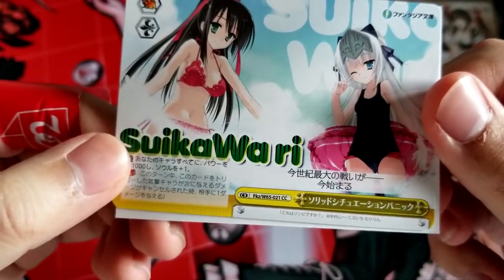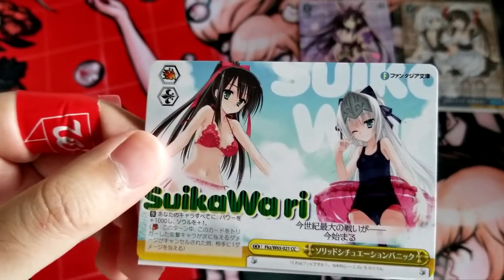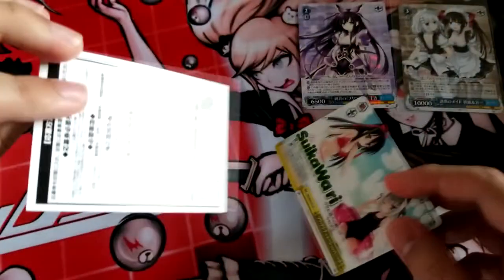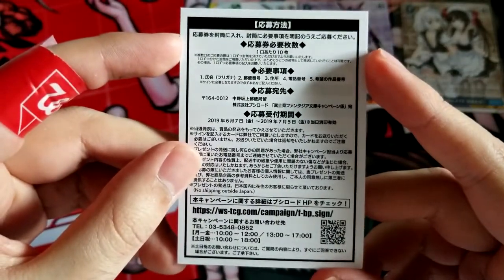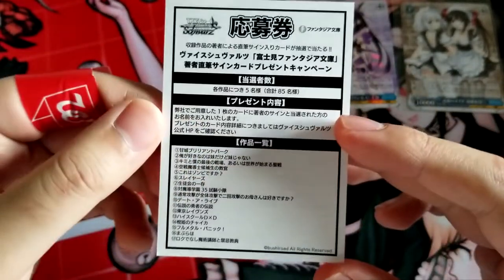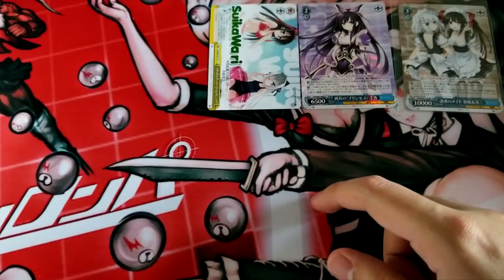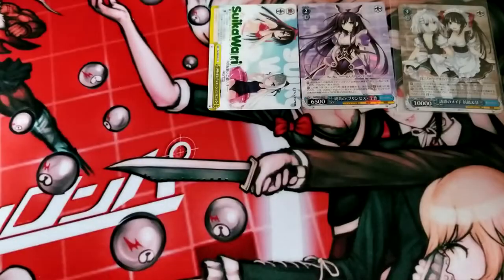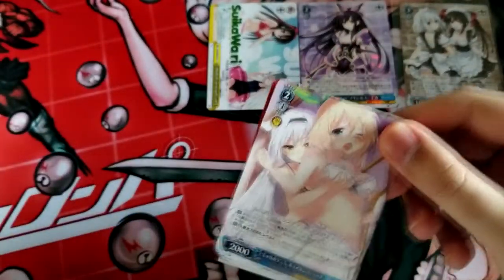And here's a Sukai Wadi — I don't think that's what it's actually called. No, it's not. Solid Situation Panic is what it's called. I don't know what this Sukai Wadi is. Didn't win. Feels bad. Oh, is this a thing like last time? I think you mail a bunch of these and then you get put into a drawing to get a signed card of your choice from one of the voice actors. Number 13, Saiko DxD. They did that with Sneaker Bunko. They ship internationally too, so I could technically do it. Will I? Probably not, because I'm lazy.